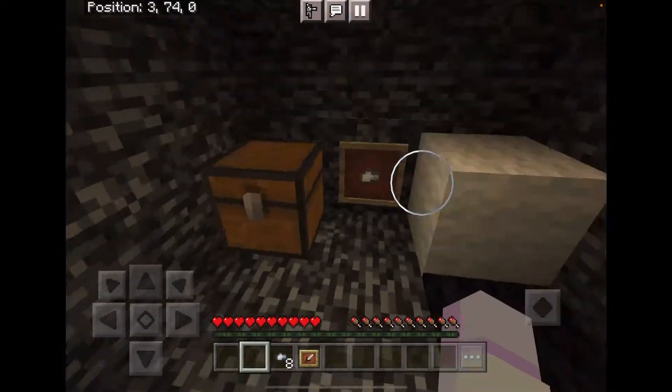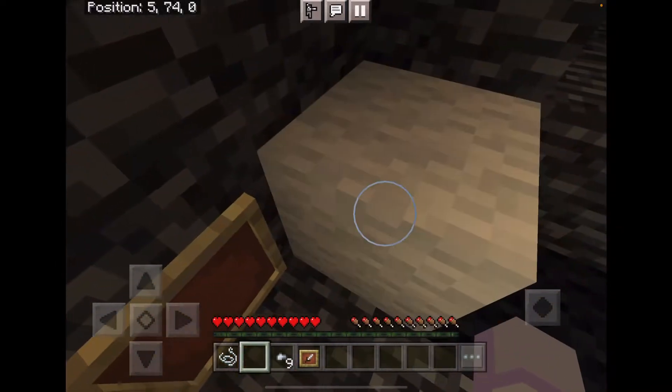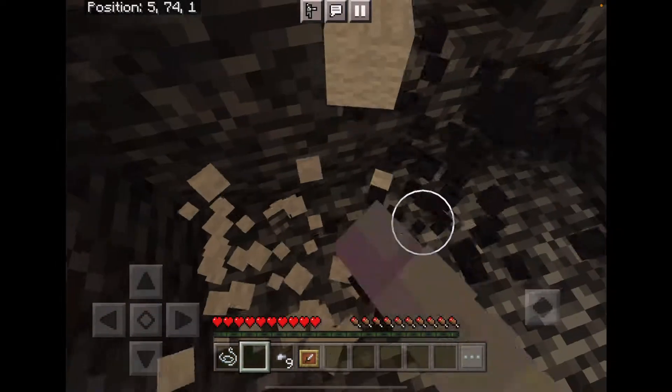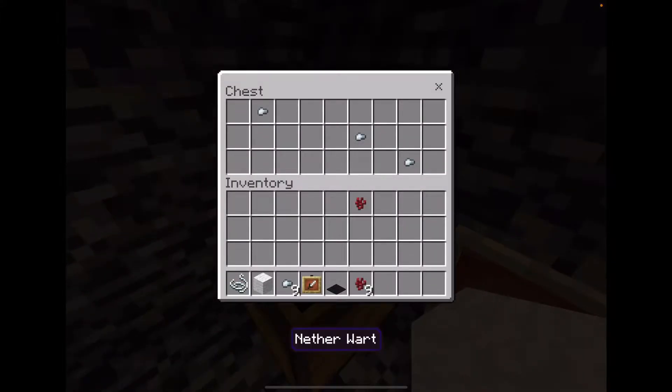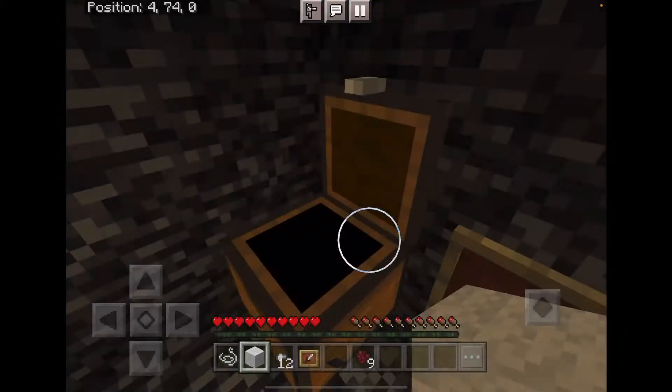We can take this piece of string, this iron nugget, another piece of wool, a black carpet, and a chest with nine nether wart and three more nuggets.